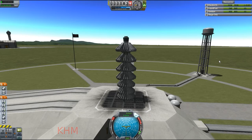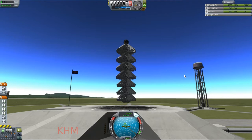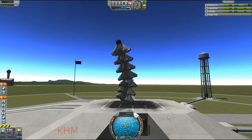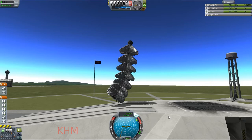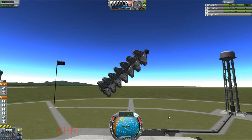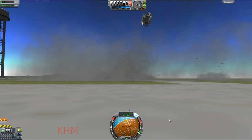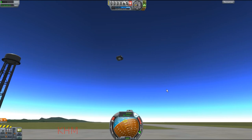Now we have even more control surfaces, no solid rocket booster, and this one is actually able to get up off the ground just from the number of control surfaces it has. But it quickly becomes very unstable and kind of starts disintegrating. And then we have this little bit of craft that just kind of goes flying off into the distance.